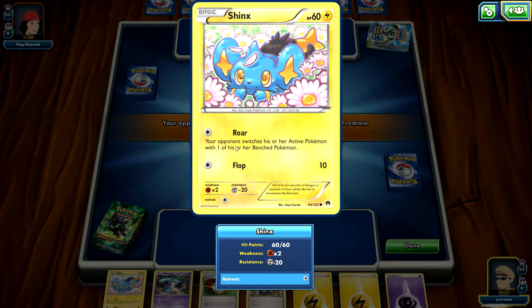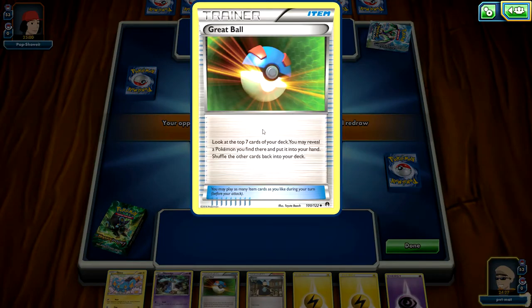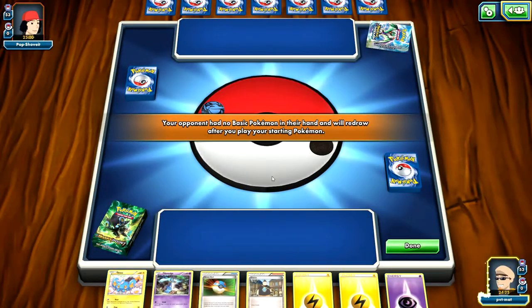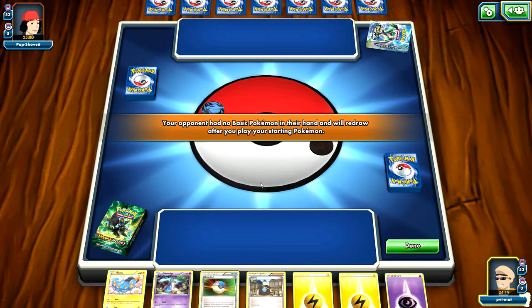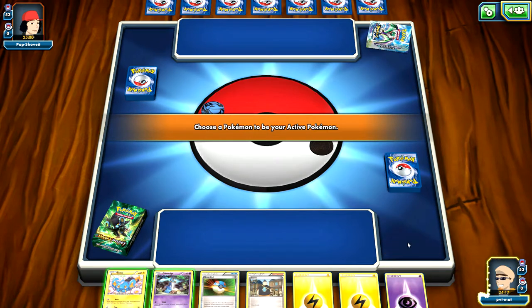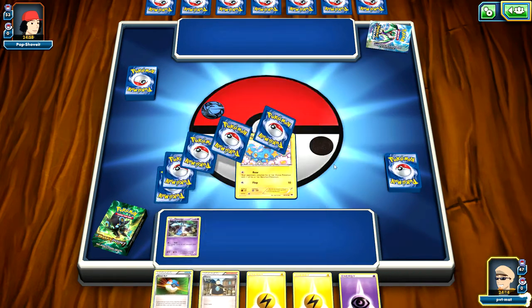I think I'm going to be throwing up this Shinx out in front, just because I have a Great Ball here. I'm kind of hopeful that between the Great Ball and the Tierno, I'll be able to have a Luxio — the evolution of this Shinx — able to shoot out next turn and do some damage. My opponent has no basic Pokemon, so that's nice. I'll be able to take another card off the start here.